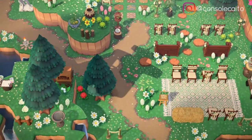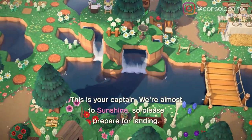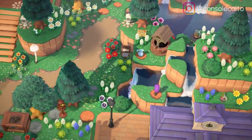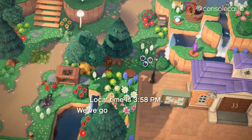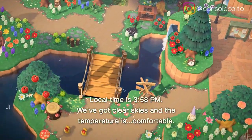Hey everyone, it's Kato, and today we're flying to the island Sunshine, created by Leah — she goes by Leah Bobia, which I think is so cute. She said that her island is cluttered cottage core. I'm excited to see it!